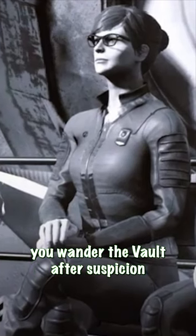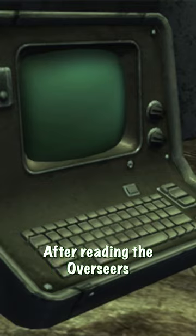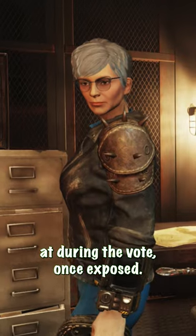Overseer Hayes lets you wander the vault after suspicion has fallen onto her, as she believes letting in some fresh blood will help. After reading the Overseer's entry log about the voting system, she will be exiled during the vote once exposed.